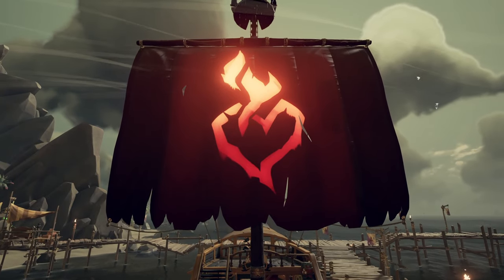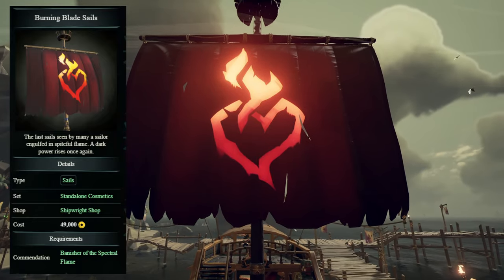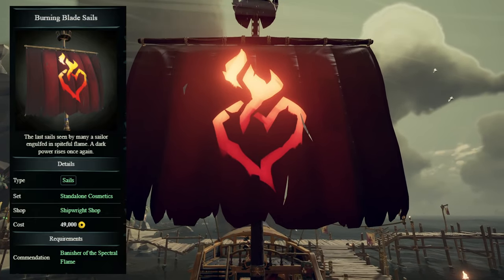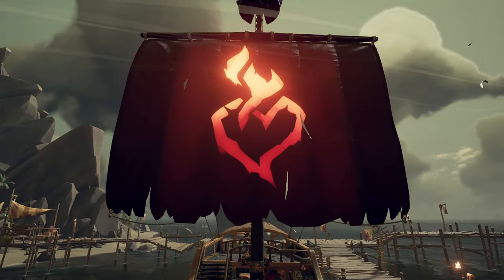The sails I use are the Burning Blade Sails. They are unlocked by completing the 'Banisher of the Spectral Flame' Commendation, which requires you to defeat the Burning Blade ten times from the Ghost Fleet world event. Once completed, they can be purchased for 49,000 gold from the shipwright.